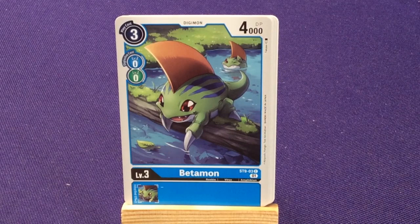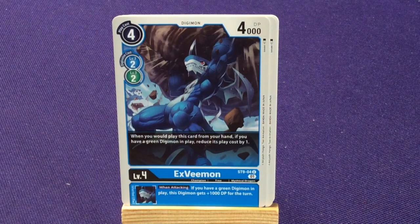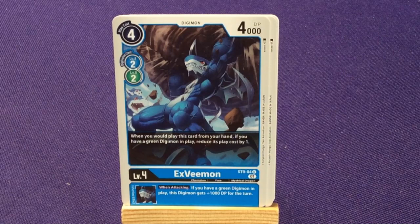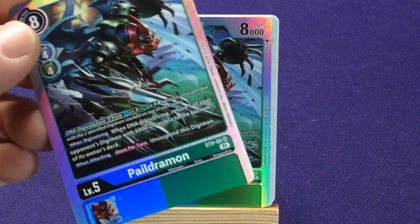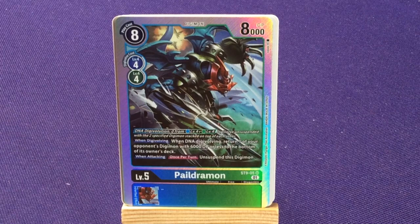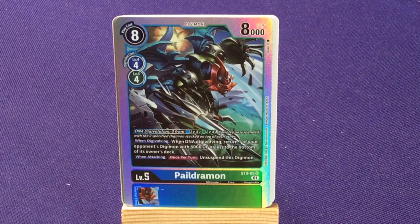We're going to get four copies of Veemon's evolution, XVeemon. He has that dual color for leveling up. When you would play this card from your hand, if you have a green Digimon in play, reduce its cost by one. When attacking, if you have a green Digimon, this Digimon gets 1,000 DP for the turn. Then we have some foil super rares — two copies of Paildramon. These are special because they're multicolored cards, a new thing they started doing. He's half green, half blue — Ultimate, Free, and Dragon King.